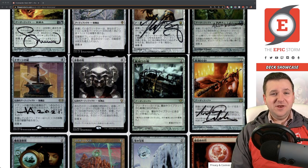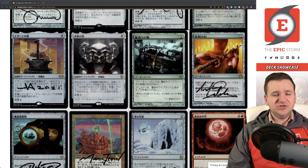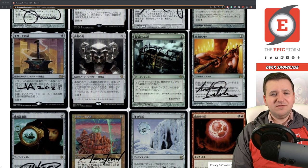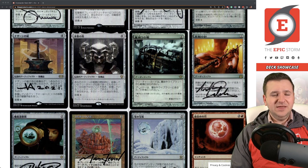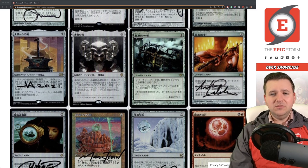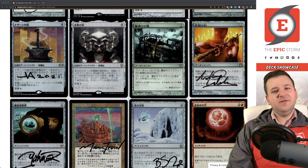Helm of the Host is sort of the core of the deck because it allows just infinite attack steps and infinite Godos. It costs six up front for Godo plus five for the Helm — a lot of mana, but that's how you clear a table of four people. Over here we also have Grafdigger's Cage, which stops a lot of combo decks — Breach is a fairly popular card, so Cage does its thing.